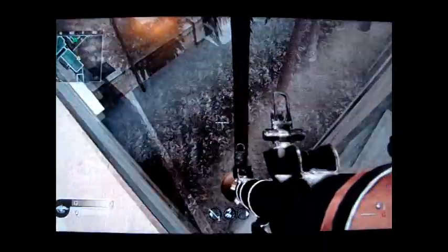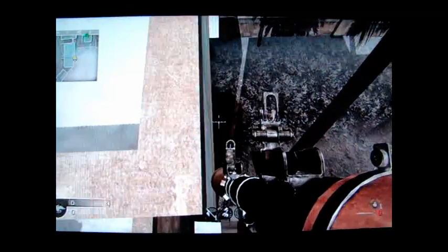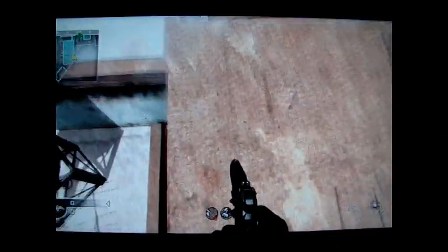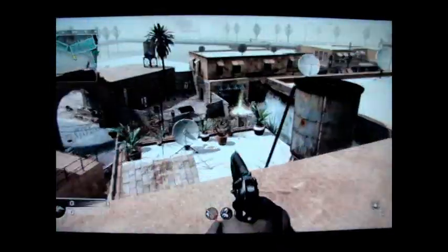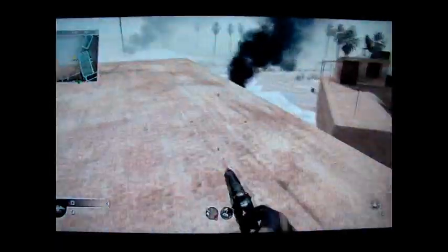To get up on there you just stand right beside this and rocket down, then jump up. From here you can just rocket back and jump like this. The only way to get back in the map is if you go over that way — just jump down.